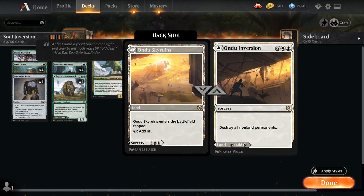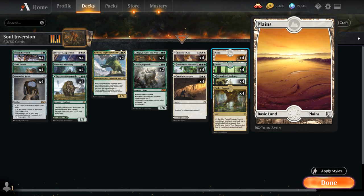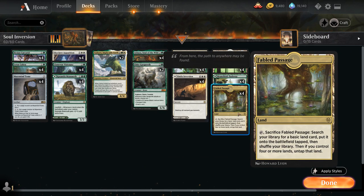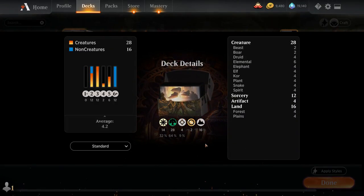And then of course Ondine's Inversion at eight mana, destroying all non-land permanents. For the mana base, we do need some basics for Fabled Passage and for Yasharn, so we've got four plains and four forests, four of the green-white pathway, as well as four Fabled Passage, which is great in combination with Landfall. So that's our deck — now let's jump into some games and see how the deck does.